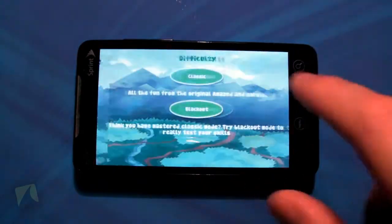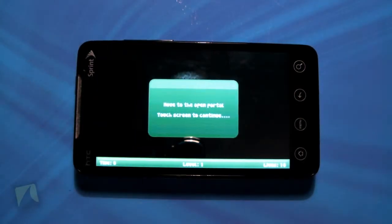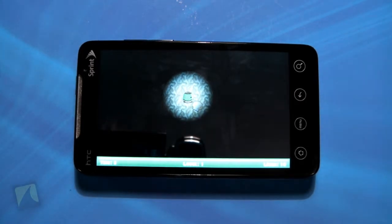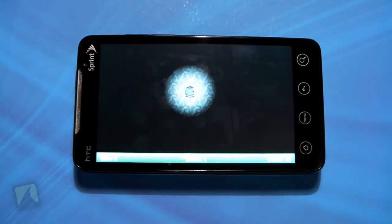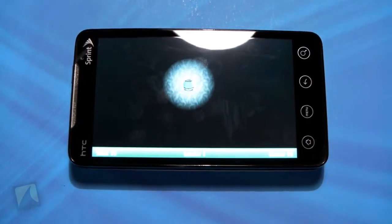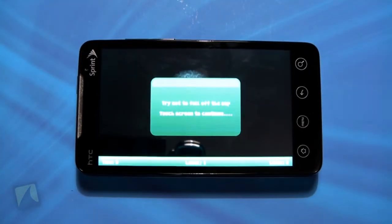Okay, so that was Blackout mode — if you want a little more difficulty, like you're just the Amaze champion. What this does is give you a very tiny view of the level, so you can't go too fast because you don't know what's ahead. I'm just kind of moving along here — and I died.